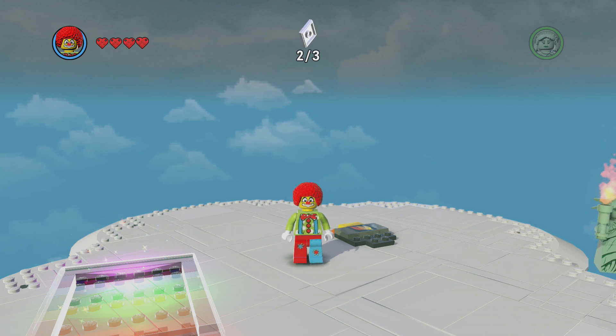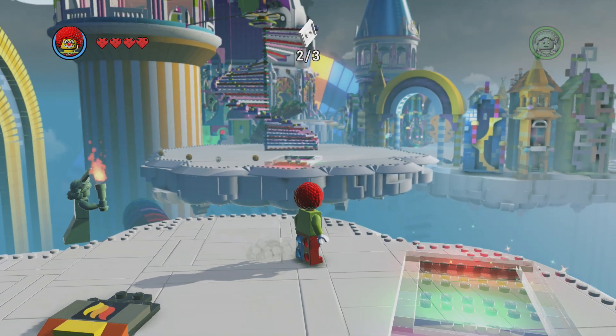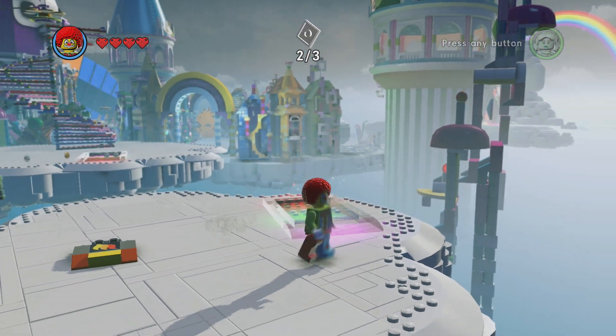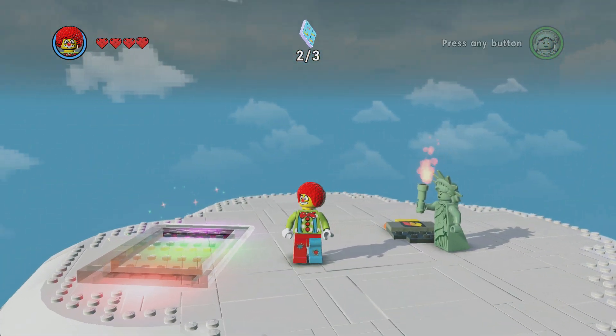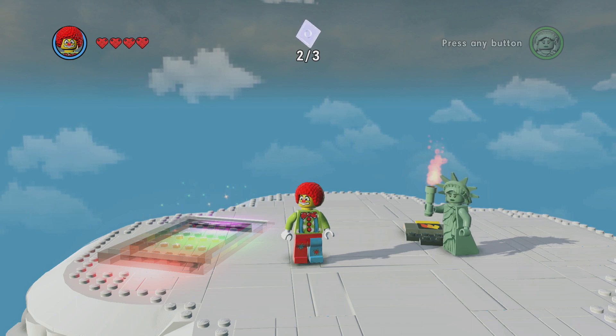I don't know the difference, but apparently there is one. You can unlock them here in Cloud Cuckoo Land — just over here at the entrance way where you come in from the portal. Walk down through this main courtyard, bear left, and over here on this cloud that's where you'll find both of these two. Or you can just go into the menu after you unlock him and just pay for him, so you don't have to actually come over here.